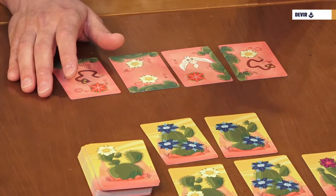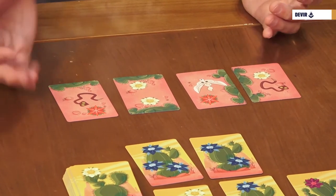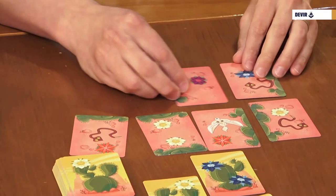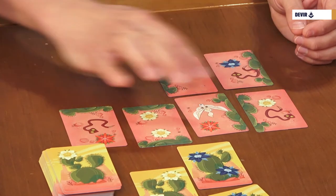You continue playing until a player arrives at eight cards in front of them or you run out of cards, and then it's time to check the final score. You score for the number of flowers — in our case, five flowers equals five points. You also score for complete sets, meaning one flower of each color, worth four points per set. Plus, the player with the most red flowers scores five extra points. The player with the most points is the one who moved most cunningly in the desert and wins the game.